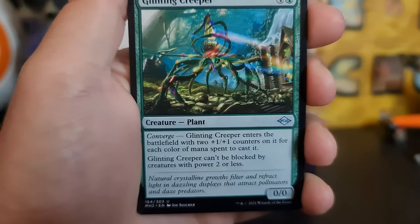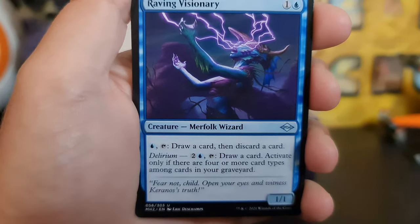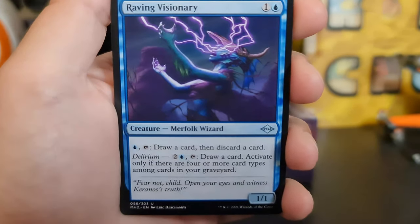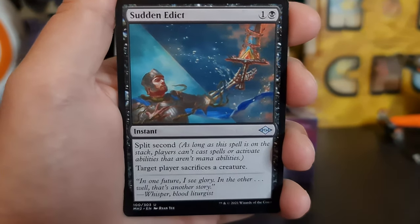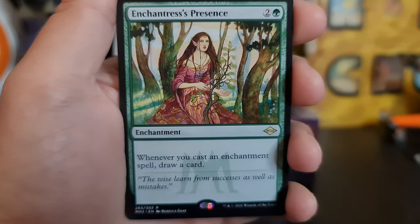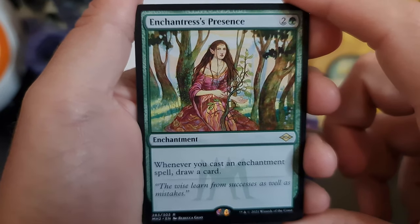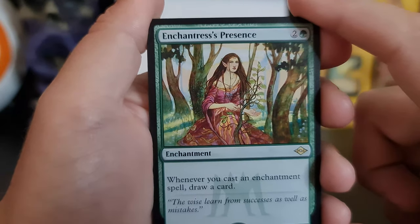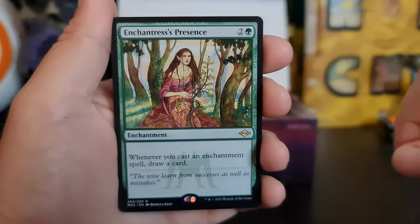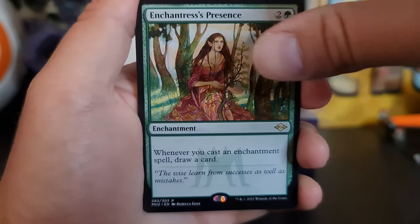Another Glint and Creeper. Raving Visionary — there's a few of those if you walk around in some cities. Sudden Edict. Enchantress's Presence — every time you cast an enchantment spell, draw a card. It's not too bad. There's a few decks that would probably go really well with it.